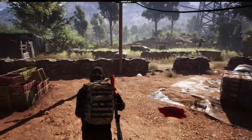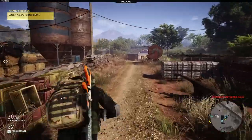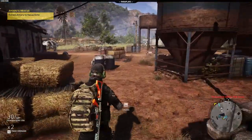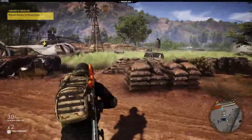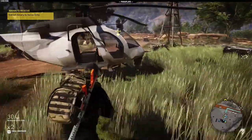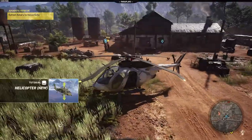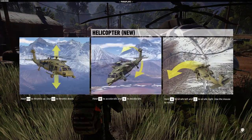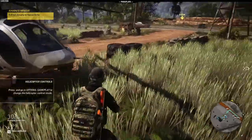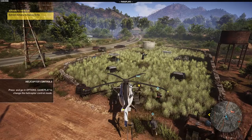Alright guys, recon on me — regroup, rally on me. Copy. We need a vehicle. I need to bring the mini-map up just to see. We're going to take the helo — get in the helo. We need to get out of here quickly. Guys, get in. Quickly, I'll fly.